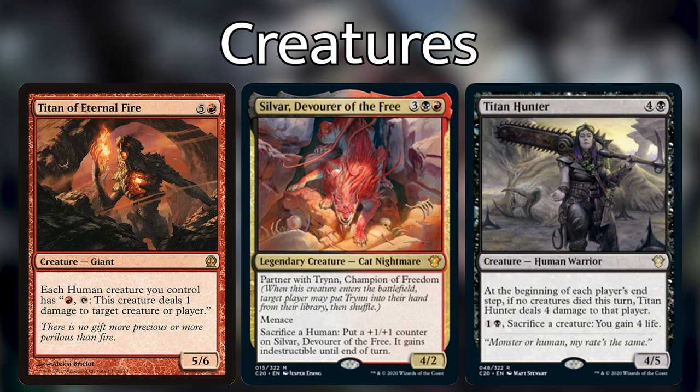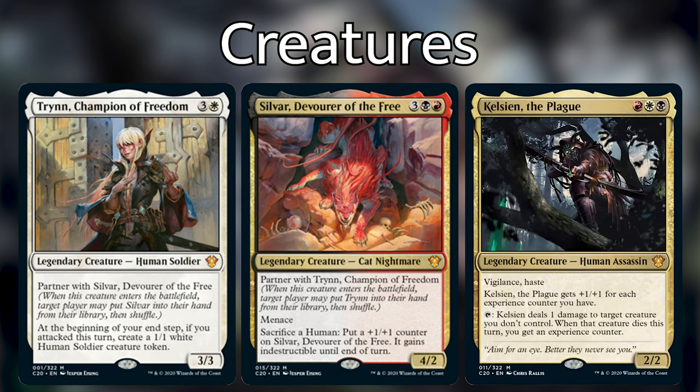I also took out both of the partner commanders — Keleth and Tymna. I don't think they help this strategy all that much. I know Tymna has a little bit of synergy with humans, but not enough for me to validate having them in this deck. If we want to make this deck the best it can be, we're going to take out the suboptimal cards for the most optimal ones.